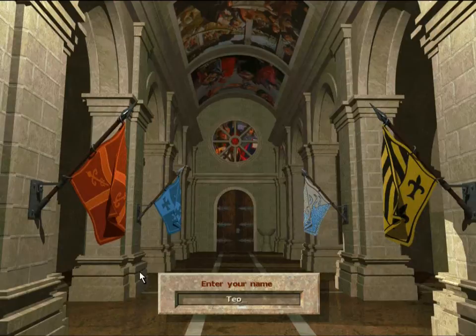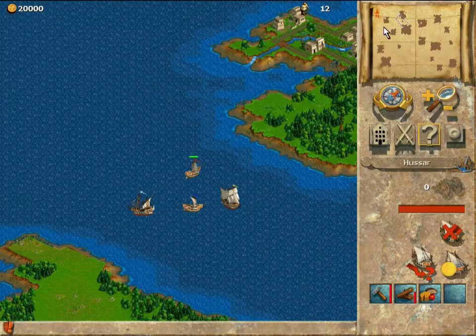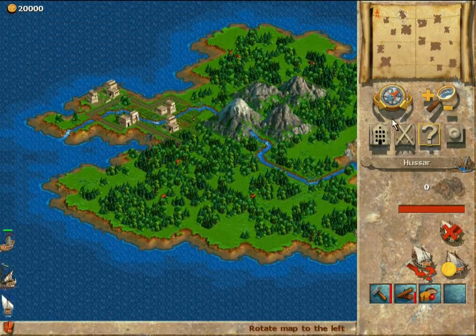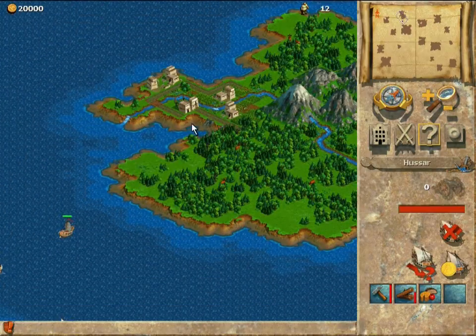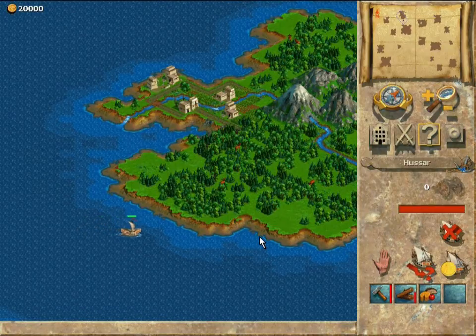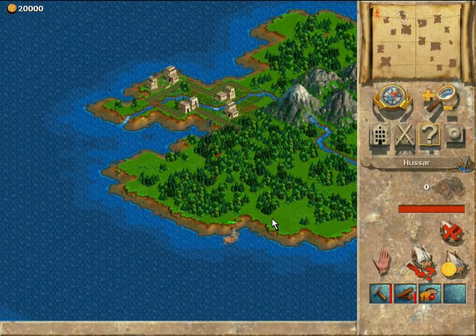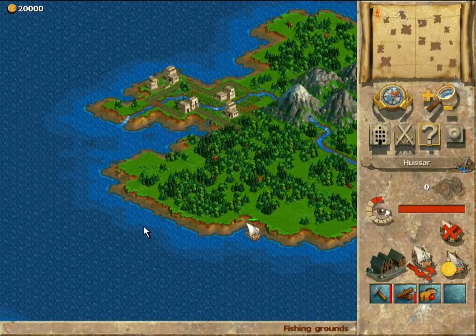This is the first game in the Anno series. There are actually five games currently in the series. The second game is called Anno 1503, third is Anno 1701, fourth is Anno 1404, and the latest game is Anno 2070. That's the first and only game currently set in the future.